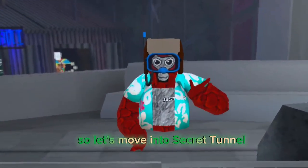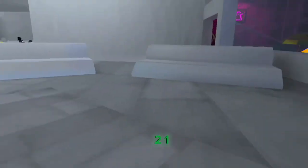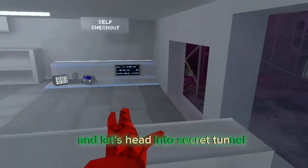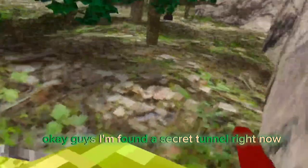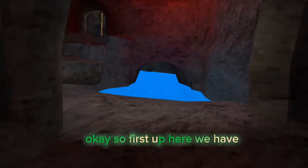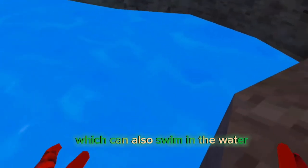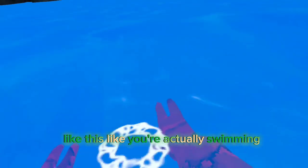So let's move into secret tunnel. Three, two, one — let's head into secret tunnel. So guys, we're in front of the secret tunnel right now, so let's go inside. So first up here, we have water again. You can get crystals, you can also swim in the water by just pushing your hands — and you're actually swimming.